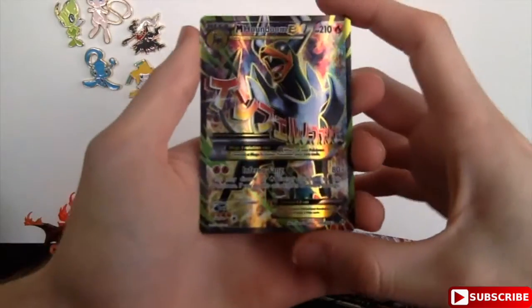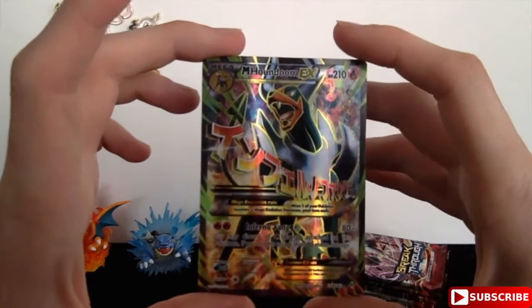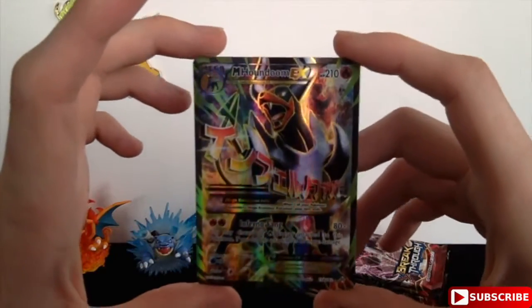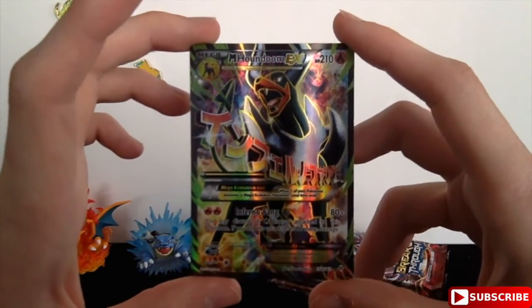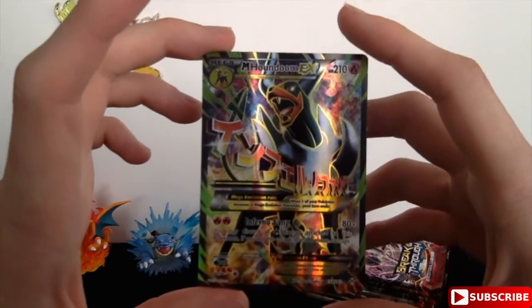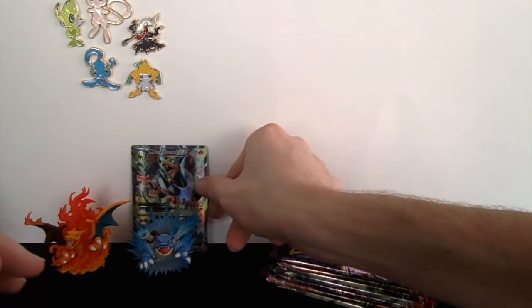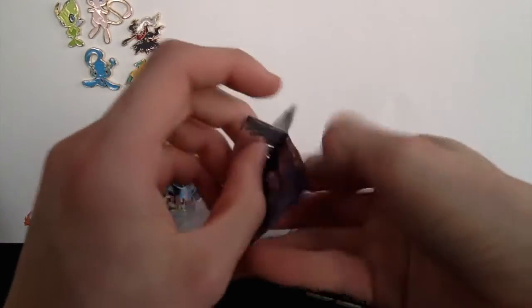Oh my god, yes! That is amazing — look at that art! I told you that was the goal, and we already accomplished it in like the second pack — that is crazy! This is the Mega Houndoom EX, and it's definitely the main card I've been looking for over these past two parts. I'm so glad we got the full art, because the texture on it is just incredible. Smash that like button if you enjoyed that card!